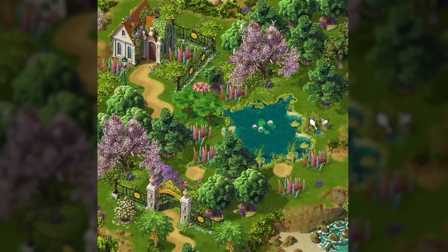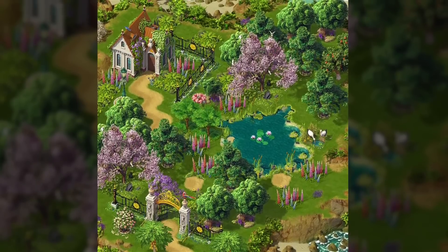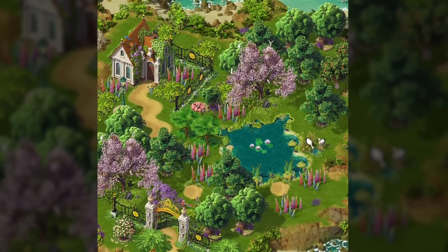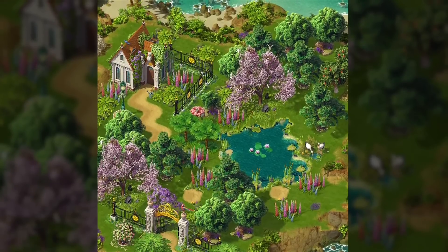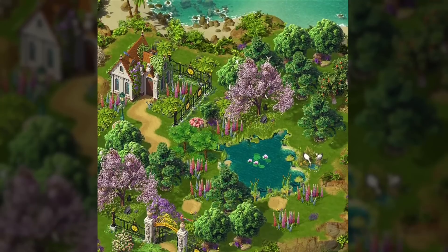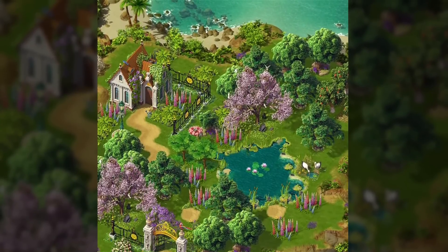I've added a picture here for newer players who may not yet have all the trees I have on my island. As you can see, the apple orchard, the oaks, the broccoli trees, and some others are very useful — you can also create a nice and lovely forest with these trees.